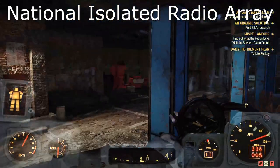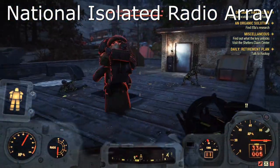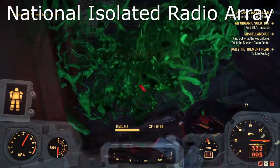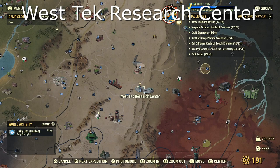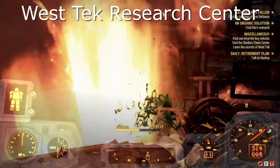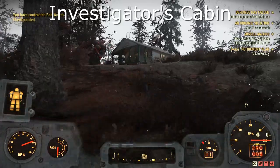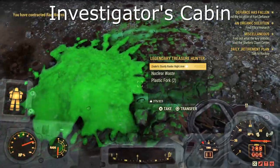The National Isolated Radio Array — I found this one on top of the building. I believe he can be inside underneath, but I've never actually found any by the actual radio dish itself. Let me know in the comments if you guys have. The West Tech Research Centre — a lot of you guys have been here, this one is fairly straightforward and you should be very familiar with this place. Look all around, around the back, and it can be on top of the roof also. Onto the Investigator's Cabin — very straightforward. He could be behind the house as well so make sure you go right up and listen for any distinctive sounds.